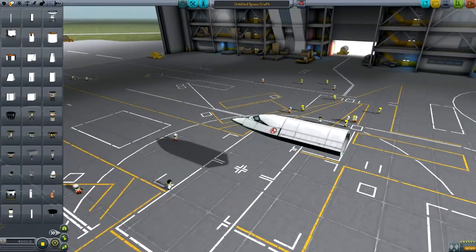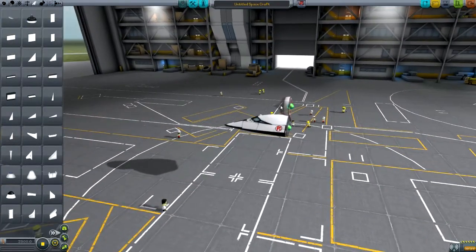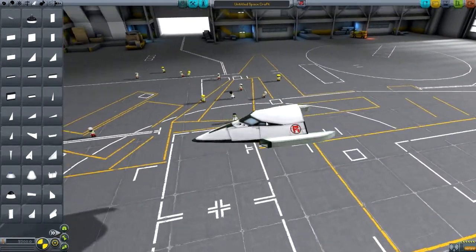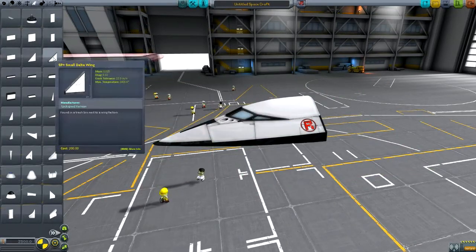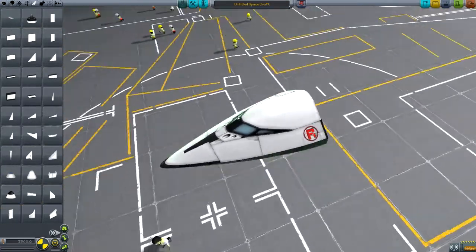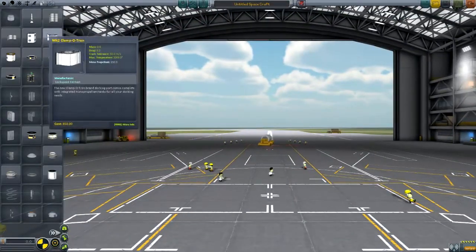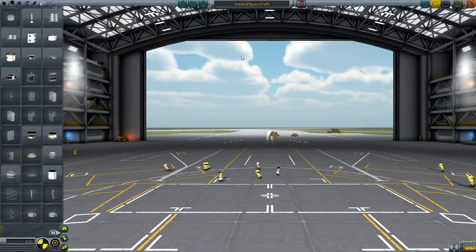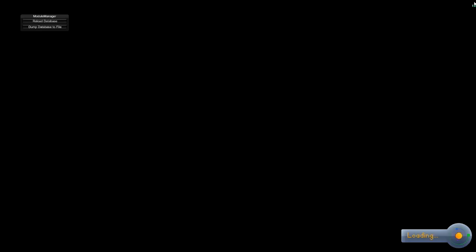Hopefully the Mk3 parts will look a bit nicer and have an IVA in the cockpit — an inside view. There are a couple of other parts as well: some air intakes, including one that's kind of like the ram intake but looks a lot nicer, and a structural radial-mounted intake. Then there's wings — all sorts, delta wings, small delta wings, control surfaces — all that kind of thing is included in the Space Plane Plus mod. There's also a docking port that opens up and a crew cabin, so you can take crew into orbit with an SSTO.